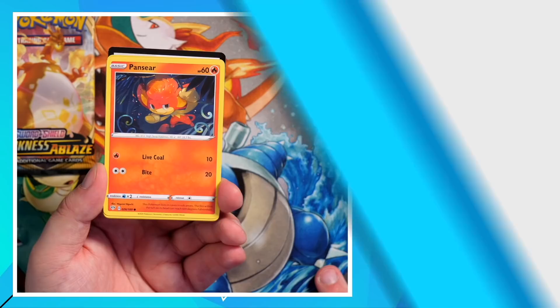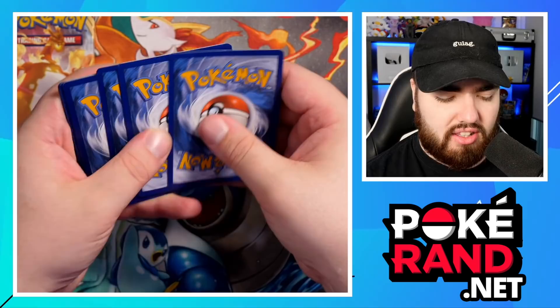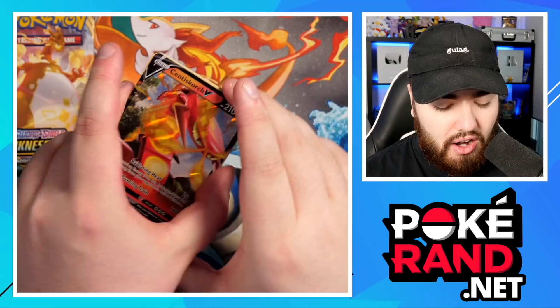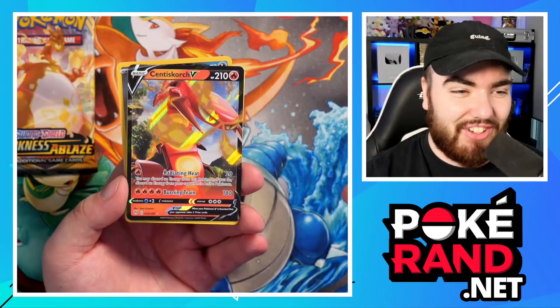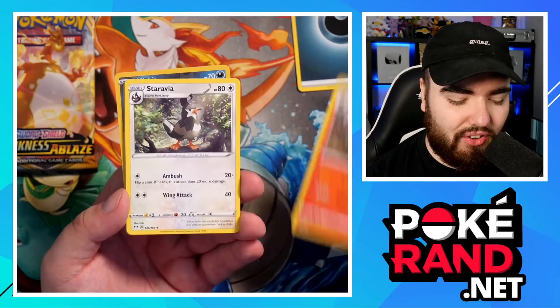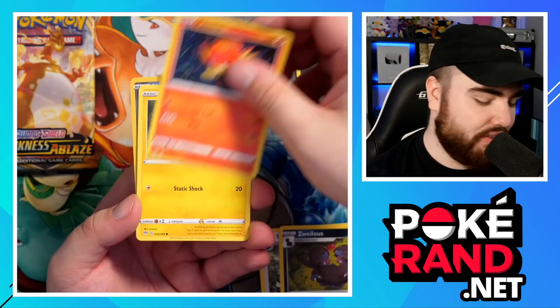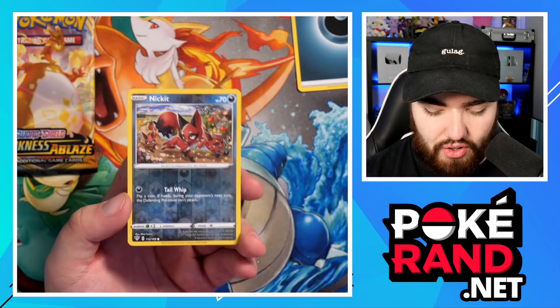Let's get into the first pack right here. The first Pokémon I'm going to get in Darkness Ablaze is a flipping Pancham — are you mad? There's the code card. The first energy is a Darkness. We've got a Centiskorch V, a Combusken, Staravia, Zweilous, Mareep, Snubbull, Tauros — that is a sick Rare right there — and a Rookidee and Nickit as the Reverse Holo.